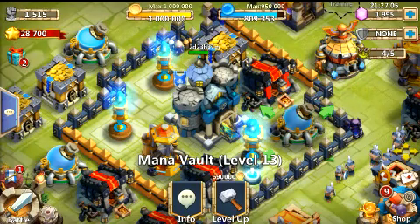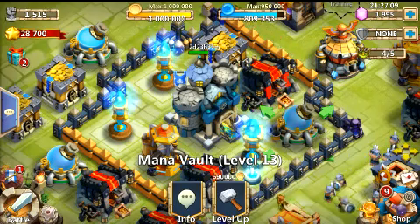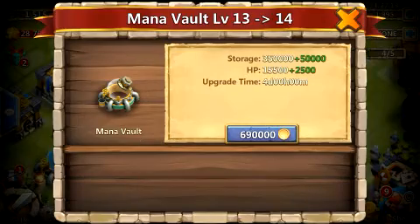What is up everyone, floor rating here on Castle Clash. Here it is — the Mana Vault on its way up to level 14. This thing is 690,000 gold, which in this game is pretty cheap. The cool thing is the storage capacity does go up by 50,000, which is really cool.